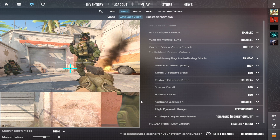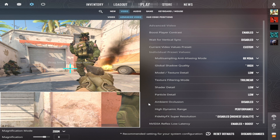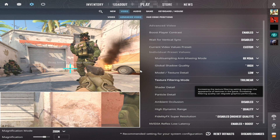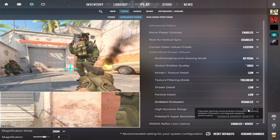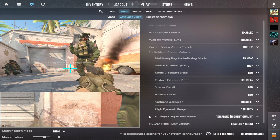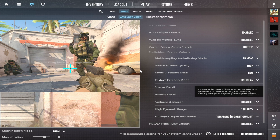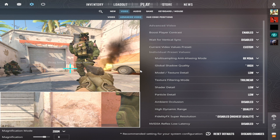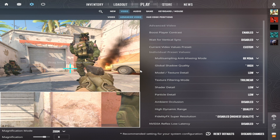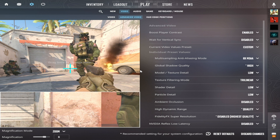Ambient occlusion — Disabled. In simple terms, this shading model adds realism to the image by calculating the intensity of light. High dynamic range — Quality. Controls the brightness range between the brightest and the darkest pixels. Fidelity FX Super Resolution — Disabled. Highest quality. NVIDIA Reflex Low Latency — Disabled. This is used to reduce system latency, improving PC reaction speed. The boost mode activates a method that can draw more power to the GPU and slightly affect FPS to minimize latency.